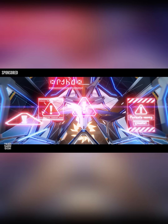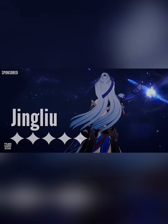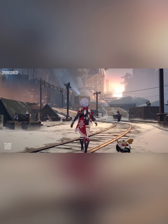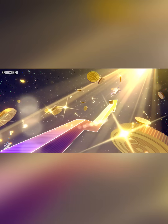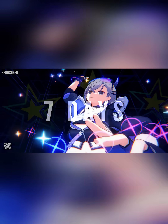Honkai Star Rail is free to play on mobile and PC, but it also just became available on PS5 where you can seamlessly sync your account data between PC and mobile. The 1.4 update has just gone live, which introduced the new limited 5-star character Jing Liu, a female hero who has her eyes covered in black and uses an ice sword for combat. This update also brings the young business-savvy Topaz and her fire-type pet called Numby. Players get to experience a new story which takes place on two new maps — the Perils of Creation and the Old Weapon Testing Ground. If you log in for 7 days, you get 10 free summons for Jing Liu or Topaz.